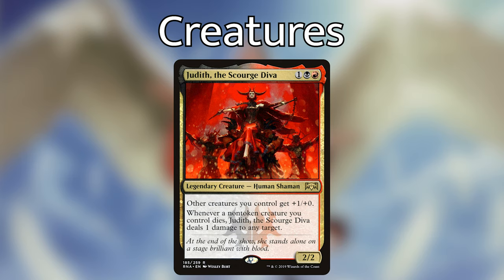Dictate of Heliod — three white, white for a flash enchantment — creatures you control get +2/+2. It is a bit expensive, but it has flash, and that's why I love it — this can be a combat trick. I've used Dictate of Heliod to win games by swinging out, opponents calculate the damage they can take, and then I flash it out and suddenly they're dead. Plus two/plus two to your whole team is a lot — five tokens with Jirina all become 5/3s.